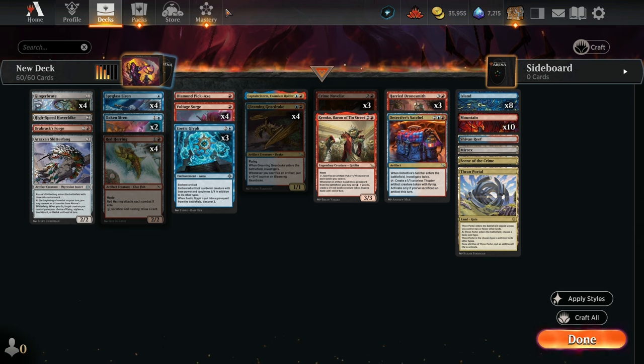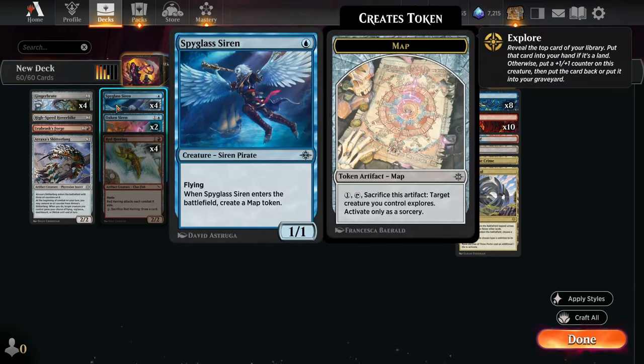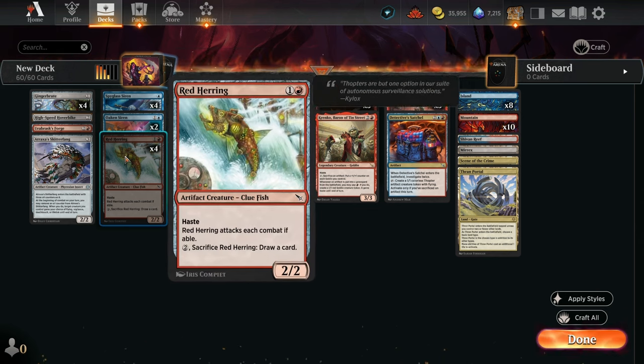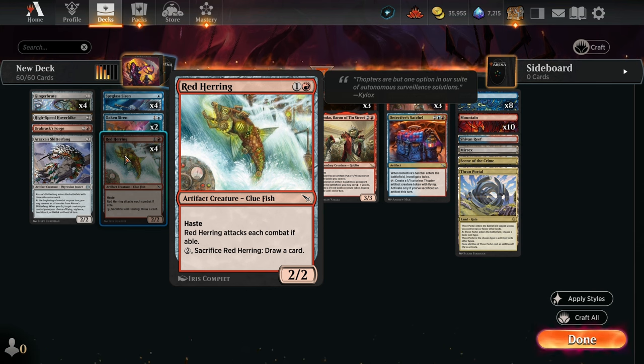From here, in column two, we've got just the basic creatures for this style of deck. Spyglass Siren is a 1/1 for 1, evasive, and brings an artifact map token with them. Oaken Siren is a 2-of, 2-mana 1/2 with Flying and Vigilance, and also taps for a blue mana that can only be spent to cast artifact spells or activate artifact abilities. Red Herring is a 2-mana 2/2 with Haste that must attack, but has an on-board clue ability to sacrifice itself and draw a card, which can be kind of nice especially when it gets into a situation where it can't really attack effectively.